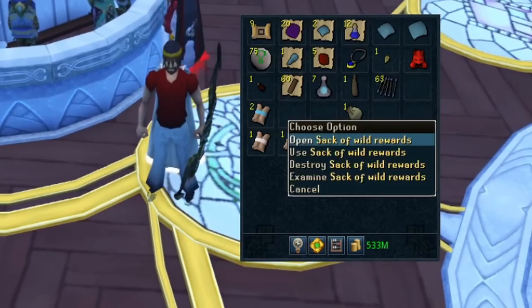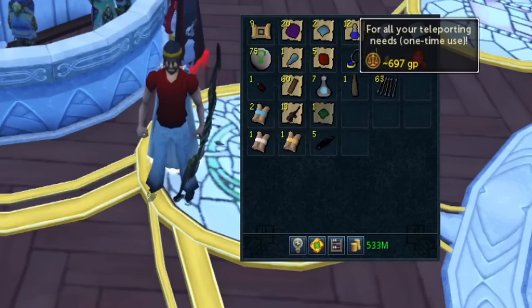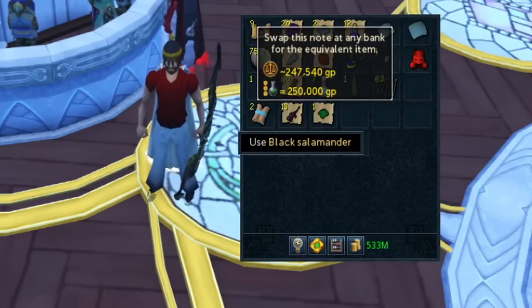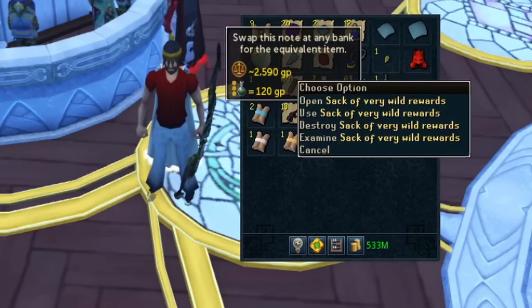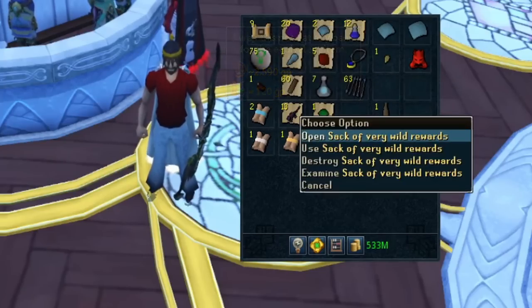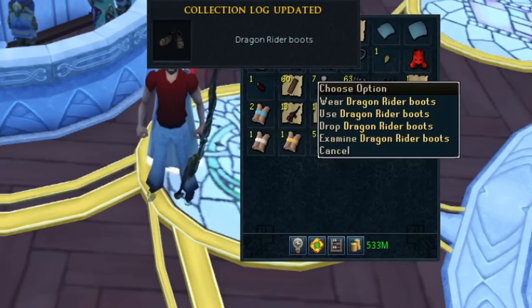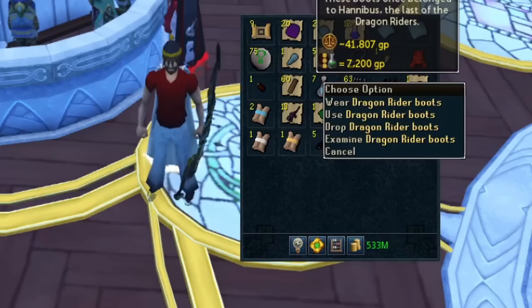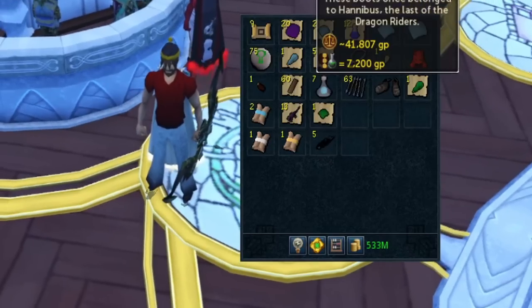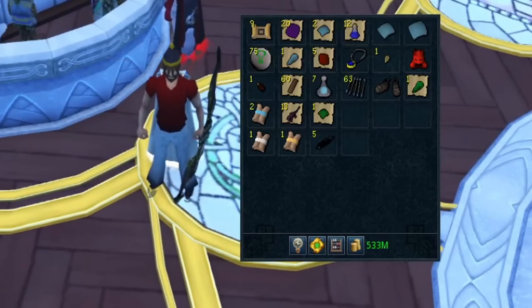Let's open the normal wilderness sack — we got five obelisk shards, which I believe can make one of the obelisks, a medium salvage, necronium, and black salamanders. Now the big one that can give something worth like 2 billion — let's hope we get the dark onyx core. We did not, but we did get something for the collection log: dragon rider boots, which I believe is a drop from KBD. Not too bad.